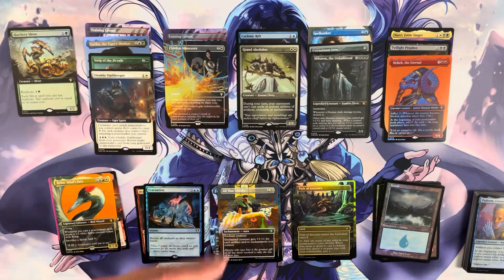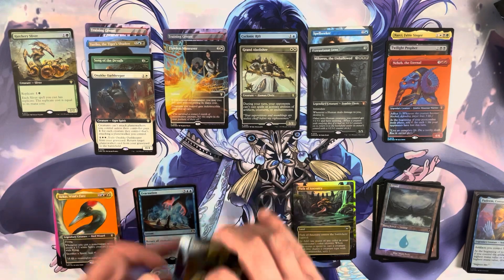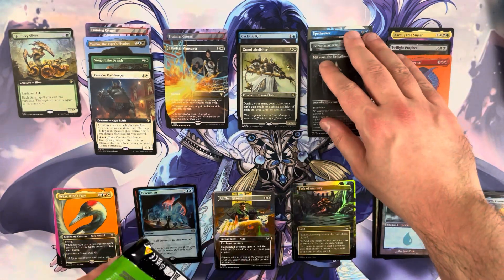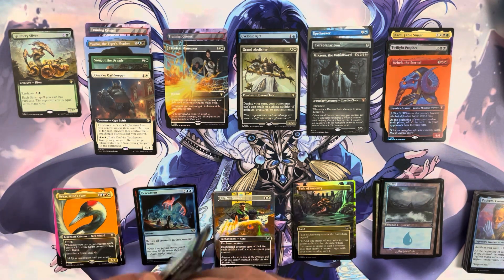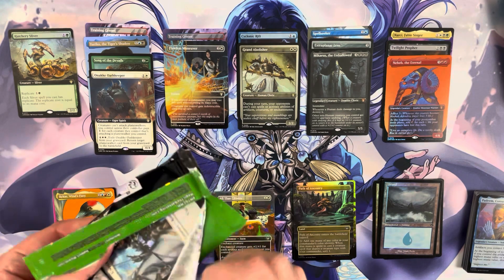So we got a Cyclonic Rift and a Grand Abolisher as highlights. Still on the hunt for a textured foil going into box number two. Box one wasn't over-the-top spicy — some good hits but no game breakers. We have to be honest with ourselves about that.